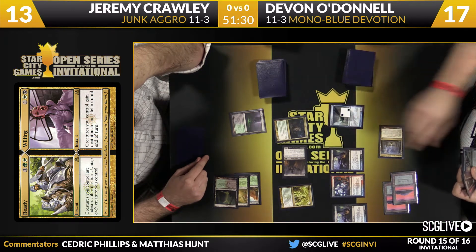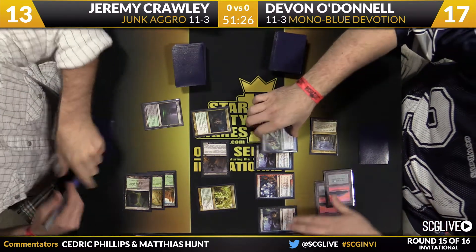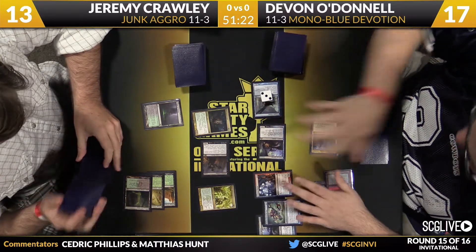But we'll see if it comes to that, because a Nykthos activation is going to allow O'Donnell to play a Nightveil Specter, play Thassa, evolve his Raptor, and get into the red zone with a couple of flyers.